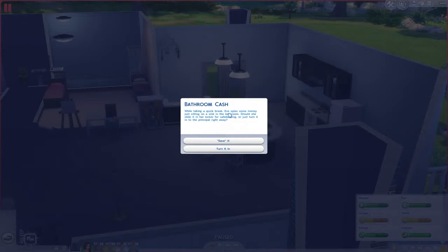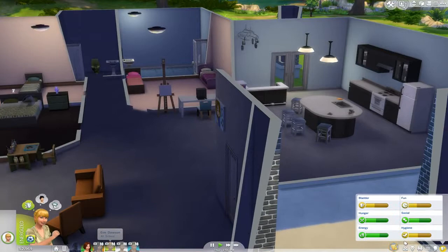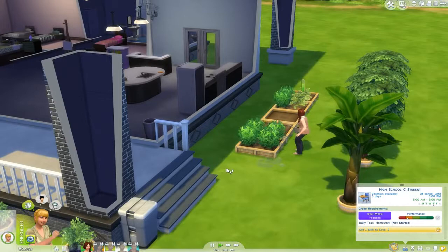We have a bathroom cash event. While taking a quick break, Eve spies some money just sitting on a sink in a bathroom — that must be at school. Should she slide it in her locker for safekeeping or just turn it into the principal right away? We have to save it. Our money did not go up. Lost money gets reported and the principal orders a full locker sweep — she is sent to detention. That's horrible. But she wasn't the best student; she was just a C student in high school. We didn't get the money, but kids should not be leaving their money laying on the sink.